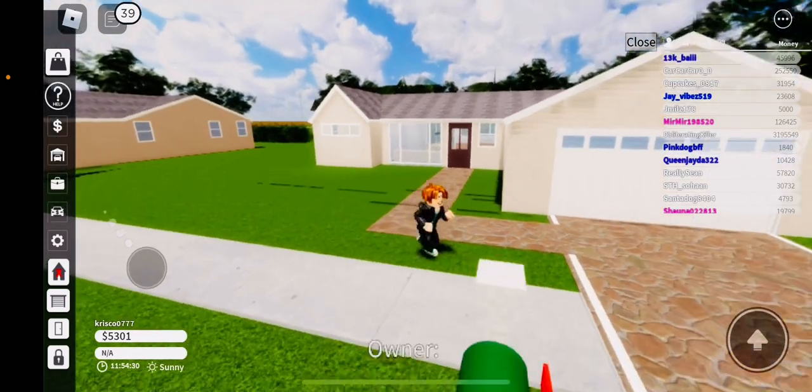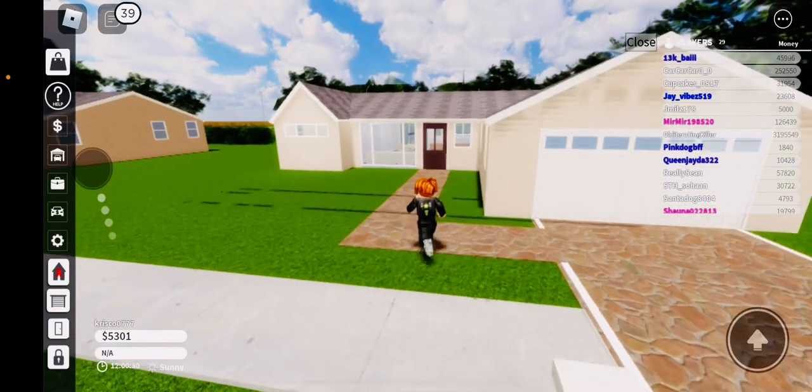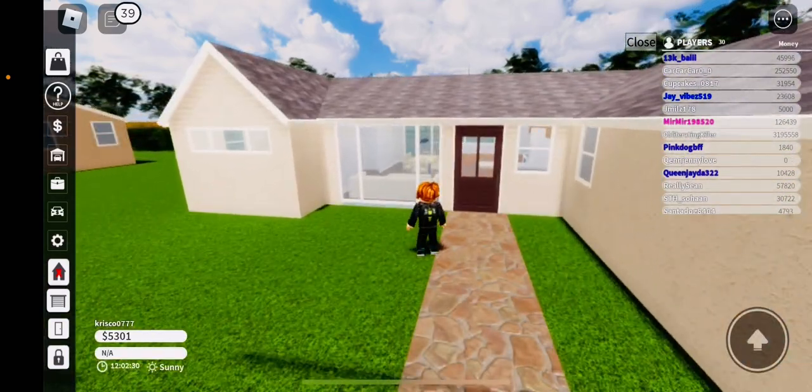If you want to open the garage, there's a garage button on the side of your screen. Press it. This only works if you own the house.